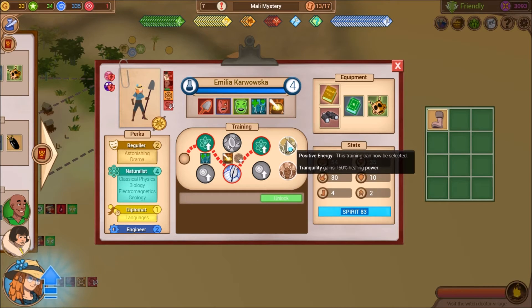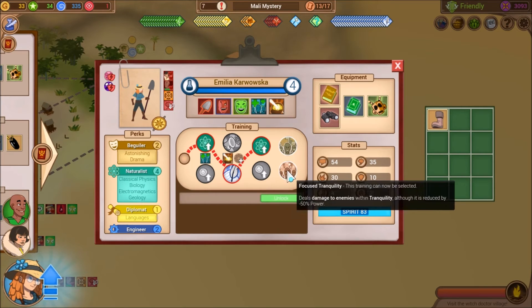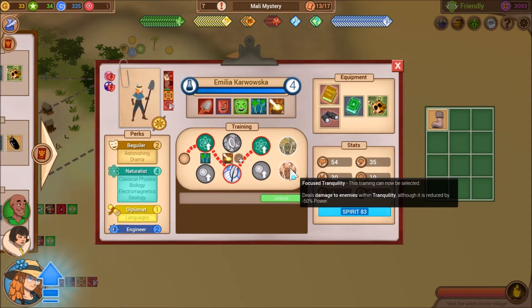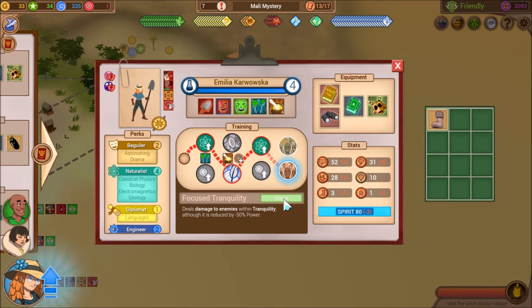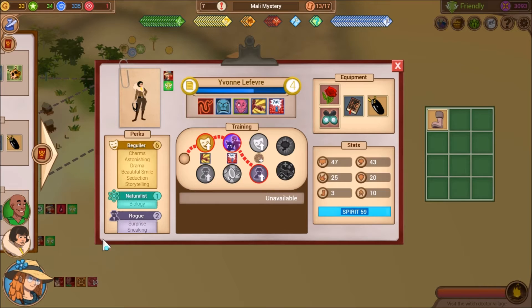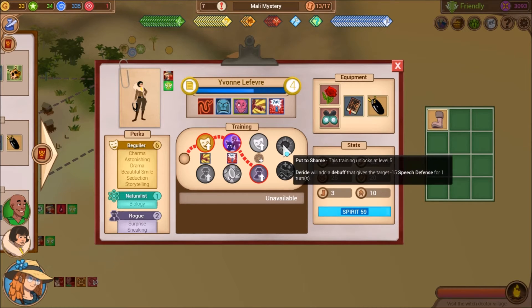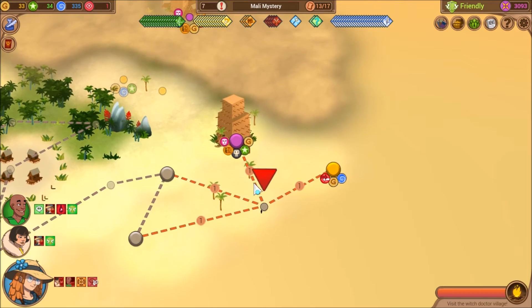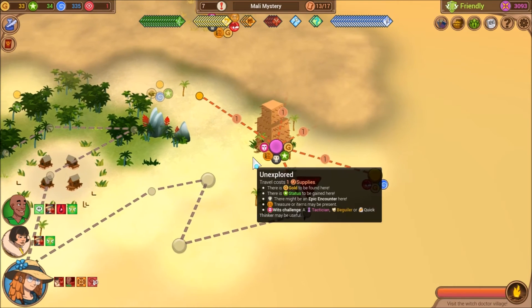Positive energy: Tranquility gains 50% extra healing power, which is nice. Or we can also make it so Tranquility will do damage, which I would actually like. So let's do that. The only person that hasn't leveled up yet is Yvonne, which is fine.